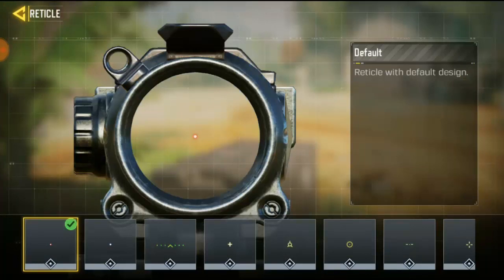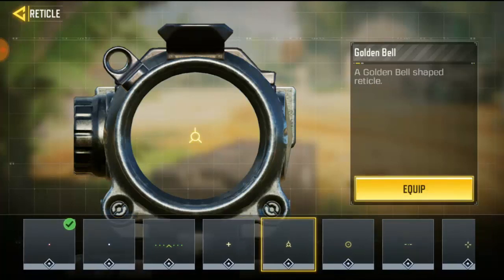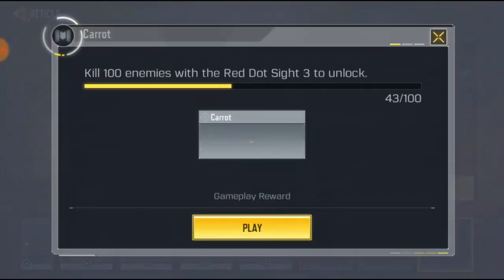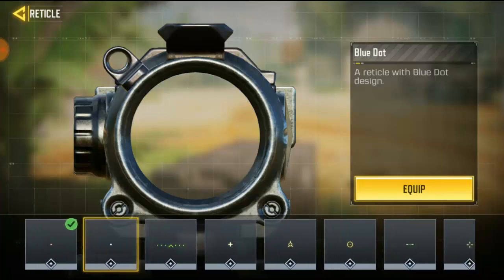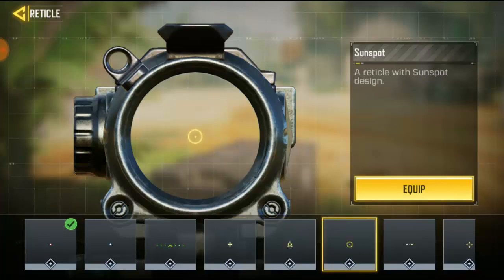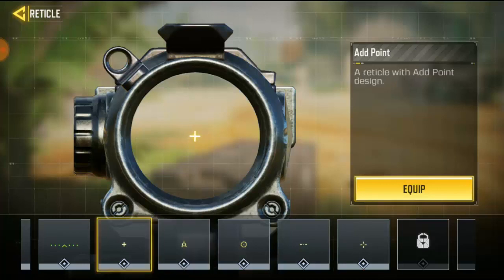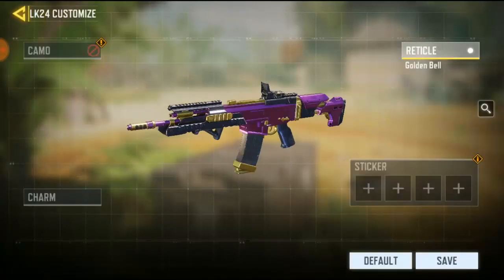You're going to see the reticle options right here — click on it. Right now we've got a different scope with a different dot in the middle. If you keep changing it, you'll notice it looks different each time. There are so many options. Since I'm not fully upgraded I'll just keep going. You can use anyone you like. For the video I'll go ahead and equip this one.